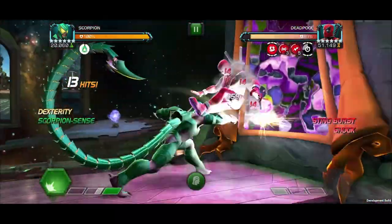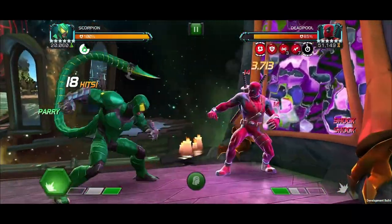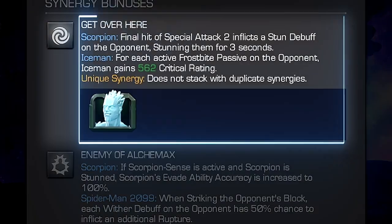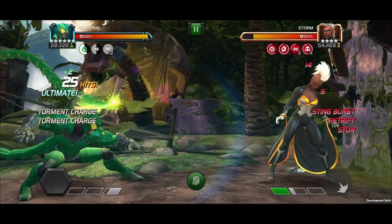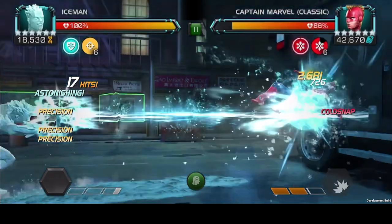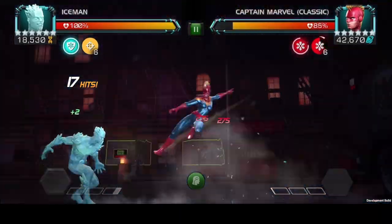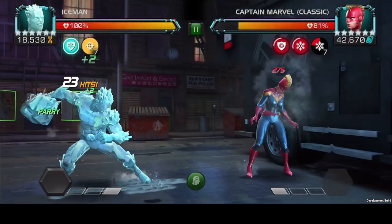Let's check out some notable synergies! With Iceman on the team, Scorpion inflicts a Stun Debuff for 3 seconds on the final hit of Special 2. With Iceman, for each active Frostbite passive on the opponent, Iceman gains a Precision passive granting 562 Critical Rating.